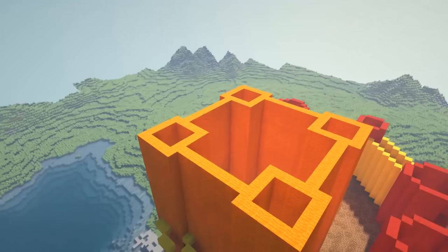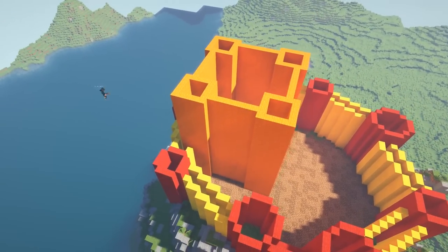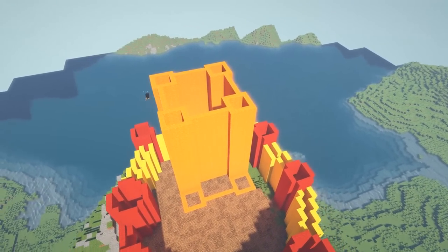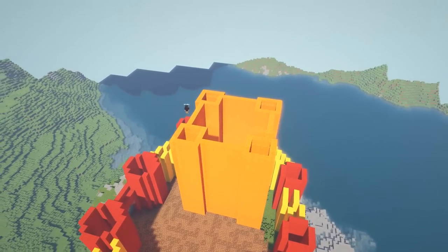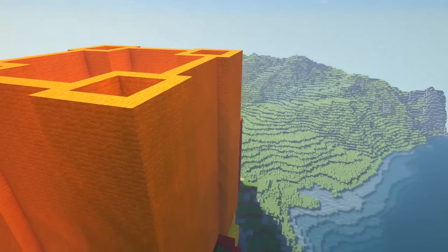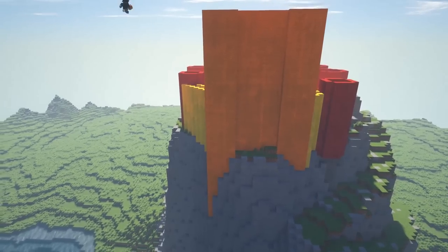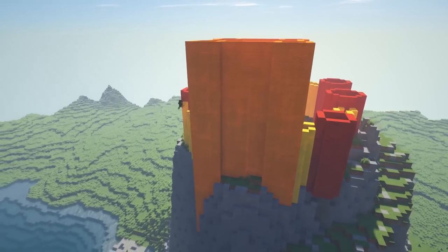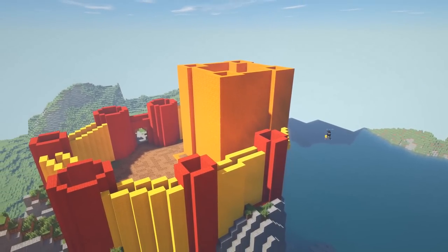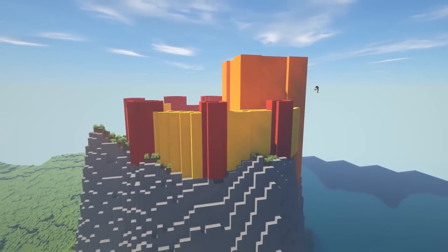I decided it wasn't set back far enough, so I selected it and used the slash move command, moving it about three blocks. Then I went around and fixed up some of the places that were a little off from planning out that wall. Now I'm just getting that final exterior wall of the castle in and I think it looks pretty good.